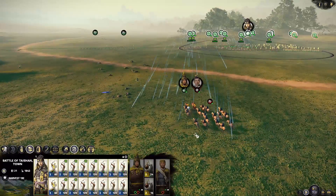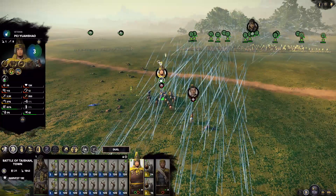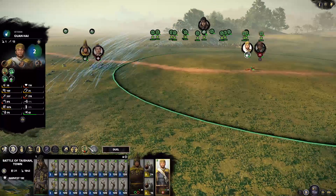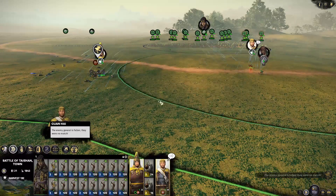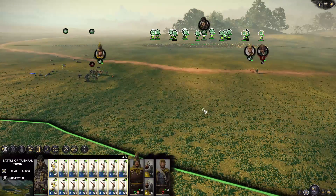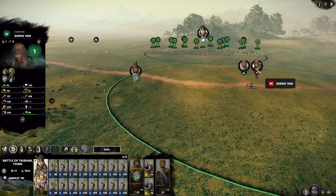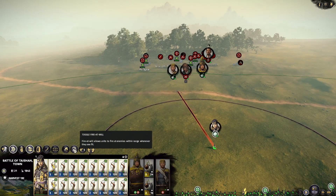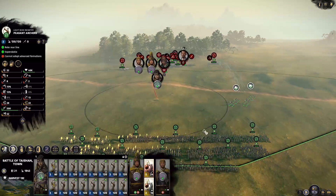There we go. Stop running, stop shooting — wasting arrows. They're finally moving out — one, two, three. Kong Rong is mad because we killed one of his generals. We can pull back a little bit. Let's see where we should charge our generals — we should definitely try to kill him. We can disorient a couple of these units just to kill him first.